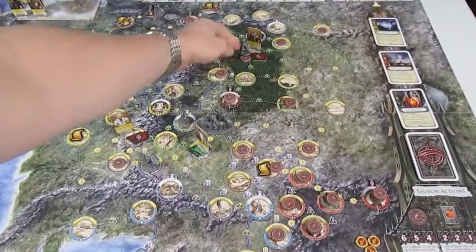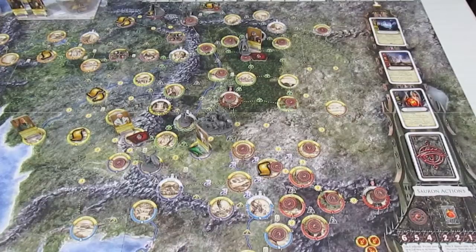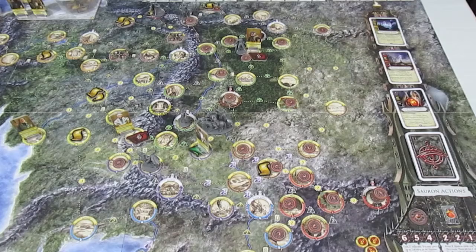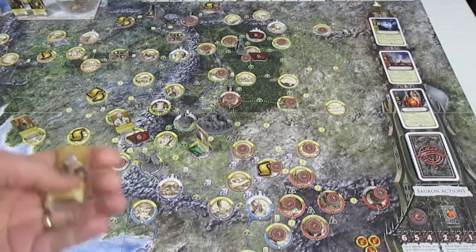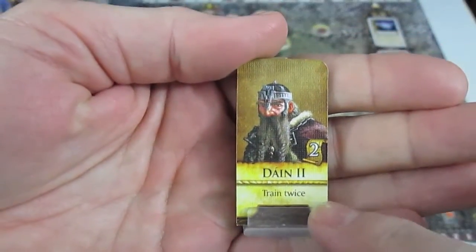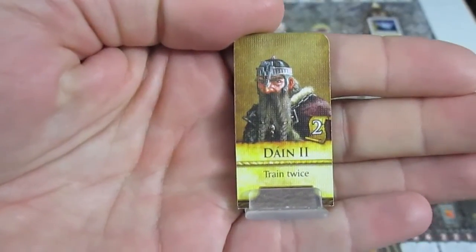Argolad, having finished off the Mouth of Sauron, is going to do an explore in the Forest Road location to start with. He is going to encounter Dane the 2nd, and he can either train twice or take 2 favor tokens.